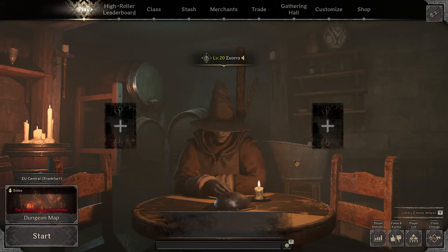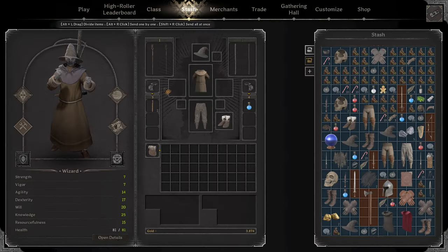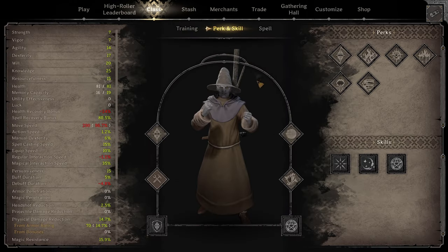Hey there guys, today we're going to be doing a new Zero to Hero, this time we're back on the Wizard. They've recently done some new changes to the Wizard, so I want to check them out. I haven't played Wizard in a while. So the new base kit, interestingly enough, you have quarterstaff. There's also a new perk which we're going to be using today called Staff Mastery.